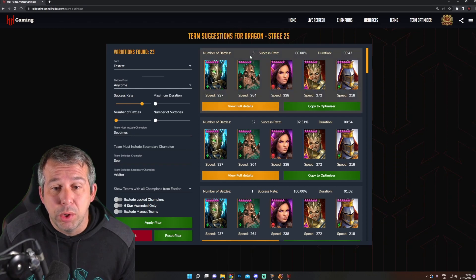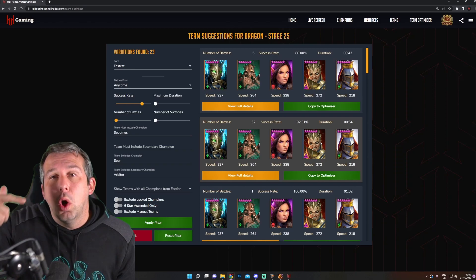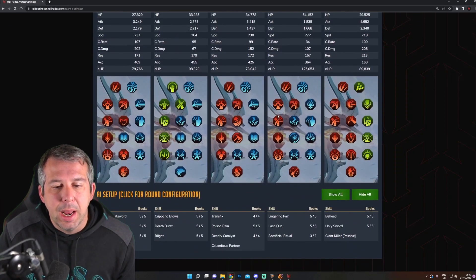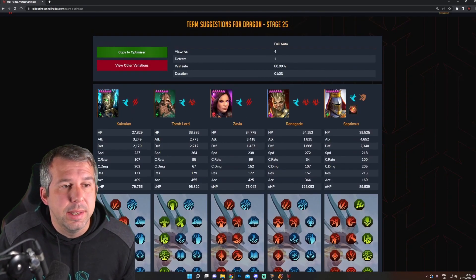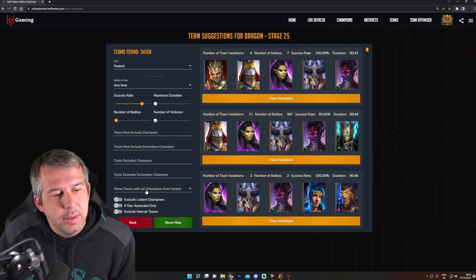Once you've got the team you want, press a few variations — it will show you the success rate, how many runs the optimizer has recorded, and the speeds of the champions. If you're an uncommon or above member, you can actually go into the full detail page and get a breakdown of everything: masteries, gear sets, and the AI setup. The other thing we've added — Safs literally added this over the weekend — we've got a section that says 'show teams with all champions from a specific faction.'